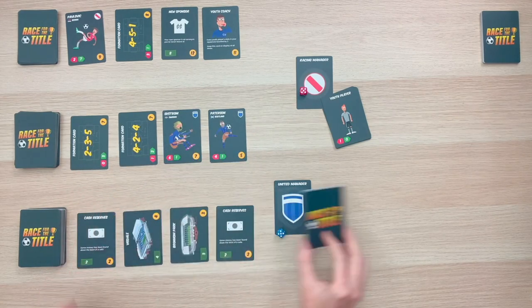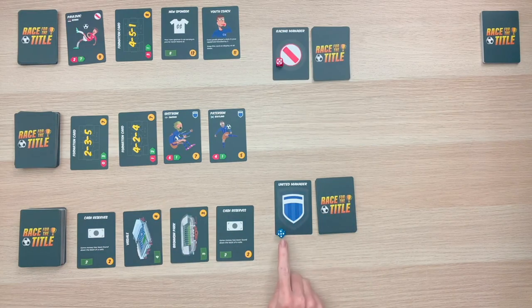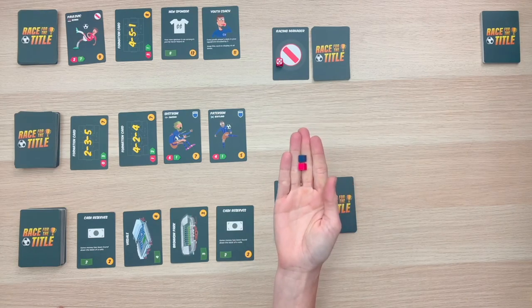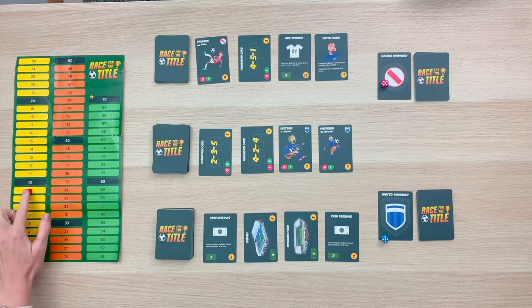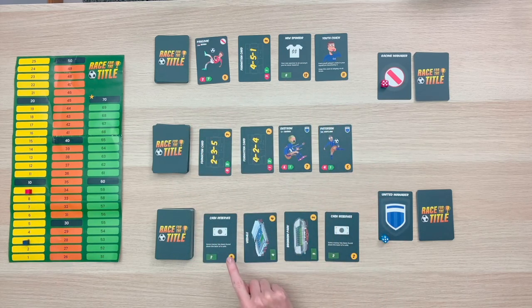Go ahead and shuffle it and place it face down by your manager badge. In addition, each player is going to have their own player die as well as score tracking cubes. Throughout the game, players will use the score tracker to keep track of points earned.